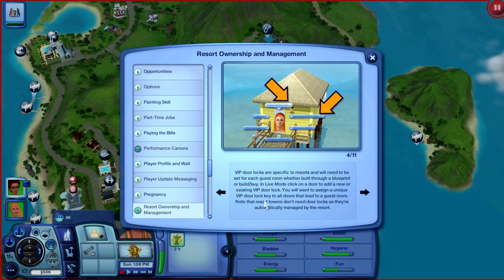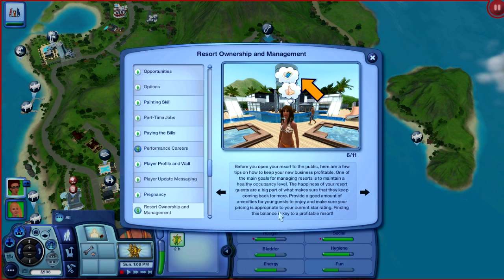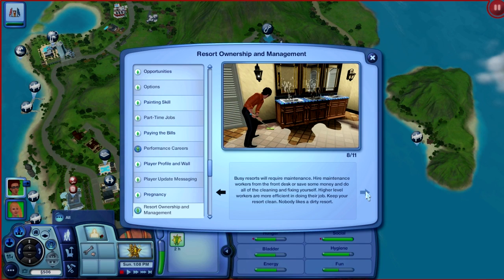Door locks are specific to resorts and will need to be set for each guest room, whether built through a blueprint or built in live mode. Click on the door. There are employee uniforms — wow. Before you open your resort to the public, here are a few tips. One of the main goals is to make your resort maintain a healthy occupation. Open your resort from the front desk and guests should immediately start filling in. Maintenance workers too.